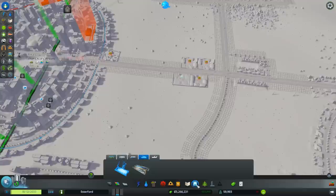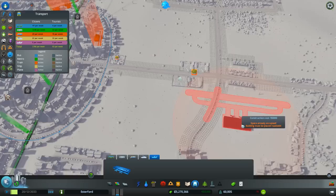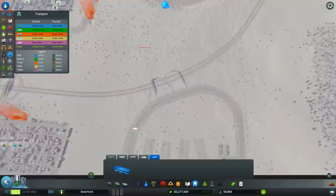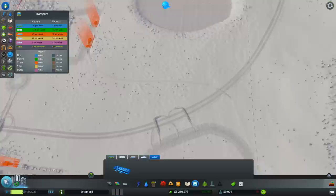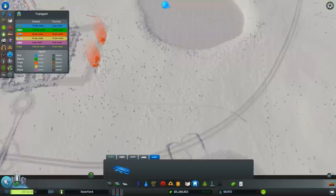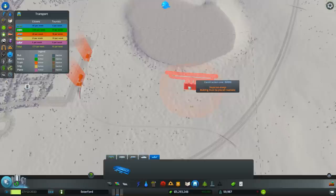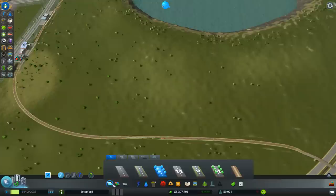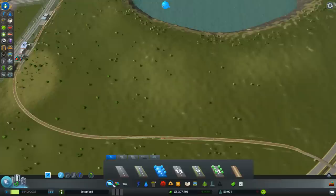Right, it's airport time! Now where on earth am I going to put an airport? We've got this subway line running up here, so I was thinking maybe we extend the subway line just a little bit up to this area. We've got the train as well, so we could have the train, the subway, and the airport - a bit of a transport hub! I'm thinking maybe here in this area, on that side of the train tracks, because of the noise.